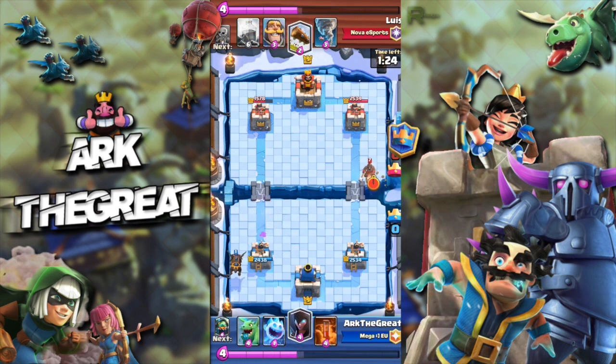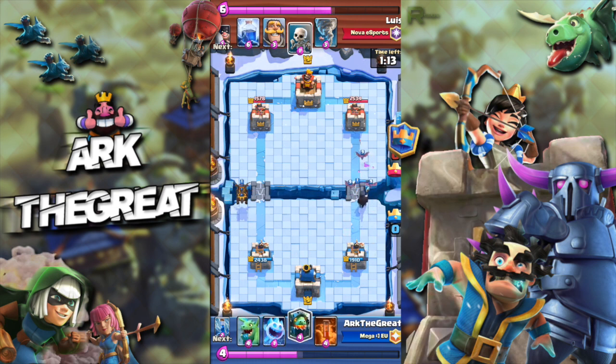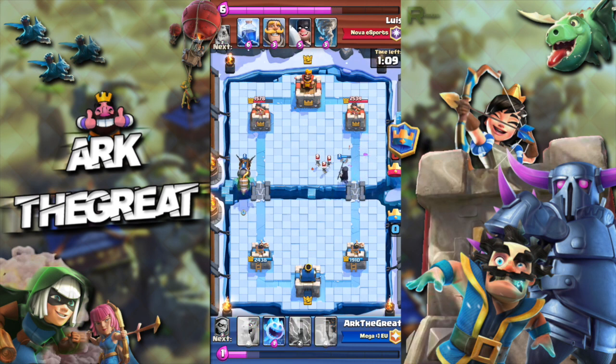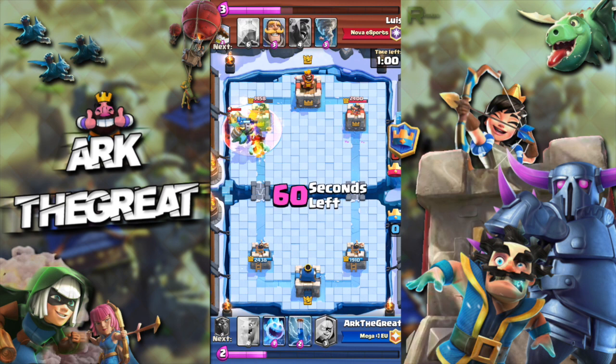My goal is just to make a big Lava Hound push and overwhelm him. He tries to push the opposite lane and I play my Nightwitch. Because of the Nightwitch nerf, the Hog was able to get two hits on my tower — before the nerf, the Nightwitch spawned bats a lot sooner which would kill the Hog much faster. That's a little demonstration of how significant the Nightwitch nerf was.